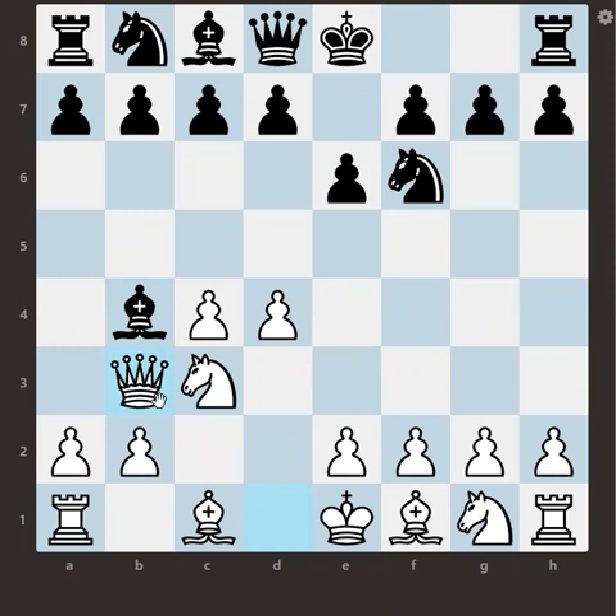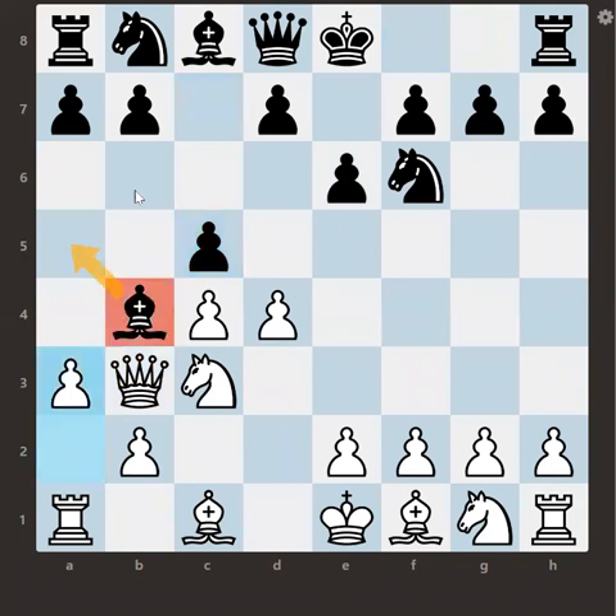Queen b3 is not bad — it is also playable, completely fine to play. Now black played a good move: c5, and that is the correct response.